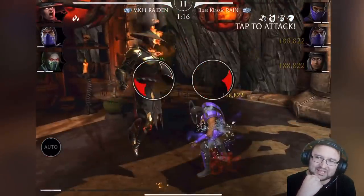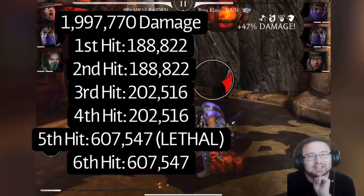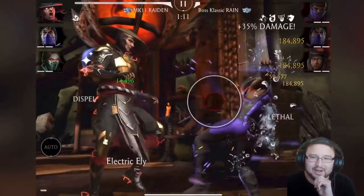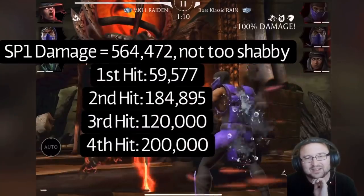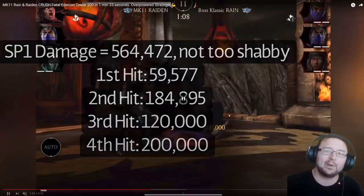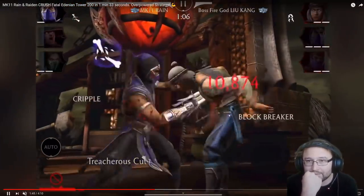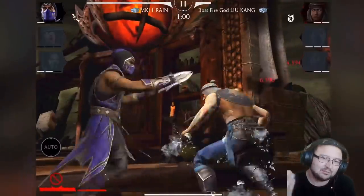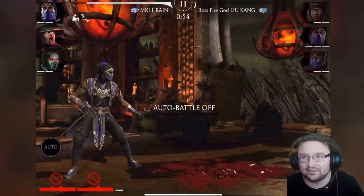They're still taking damage in the background — that's beautiful. This boss is going down. Almost 2 million damage again, which means 6 million damage multiplied across three bosses — crazy. He again got a little strike thanks to the Princess Guard equipment, which was reducing incoming damage. Special 1 did 560k — that's cool. Fire God is almost dead after being tagged while soaked. MK11 Rain with MK11 Raiden is definitely better. Beautiful brutality — just two guys left.